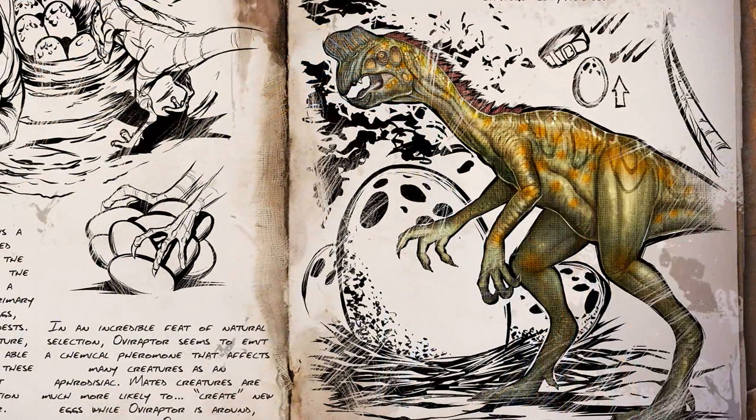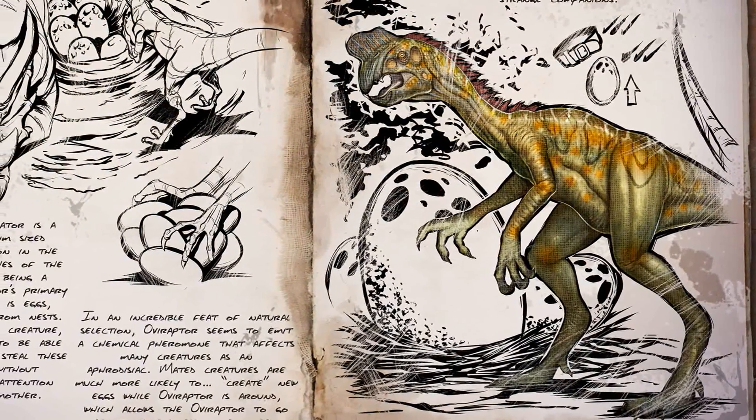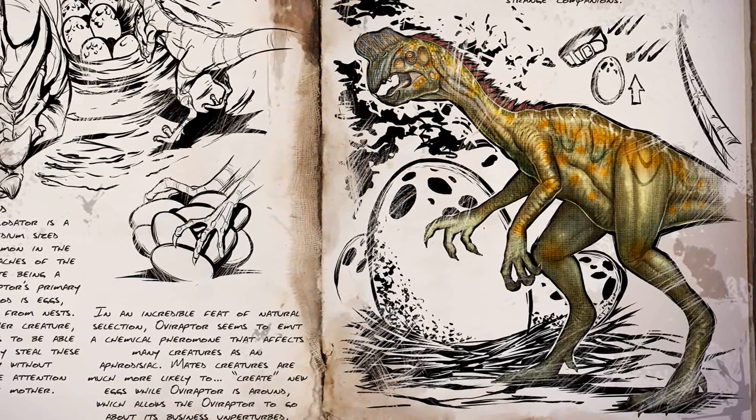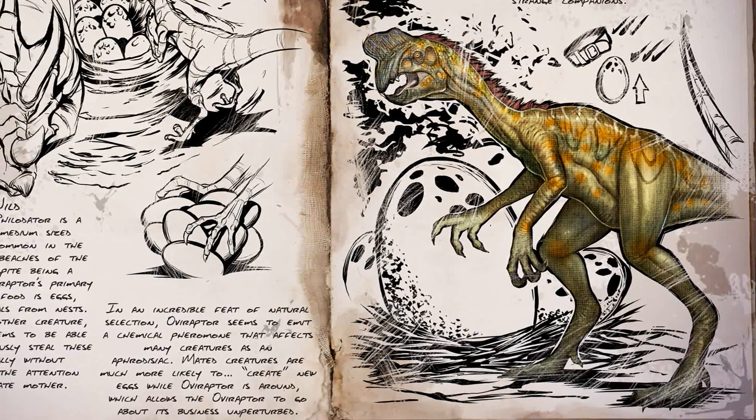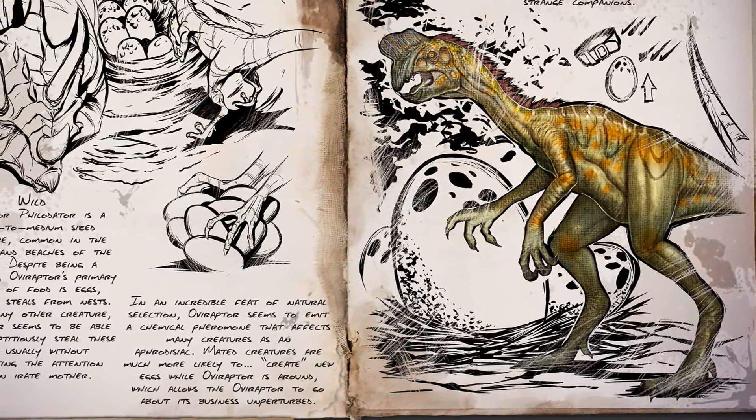The Oviraptor will make an egg-solent friend for anyone looking at breeding dinos. This medium-sized carnivore emits a pheromone which increases egg production of nearby creatures. In the wild this mechanic is used as a food source, but tamed it will collect eggs for its master.